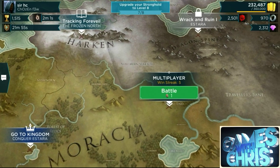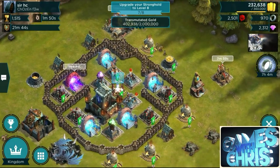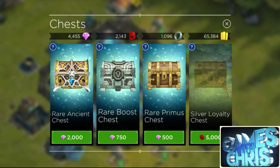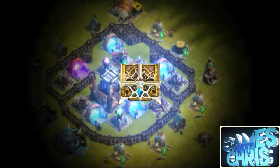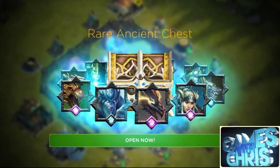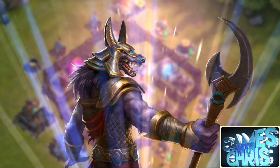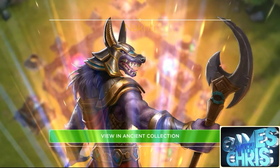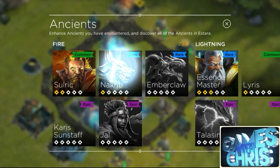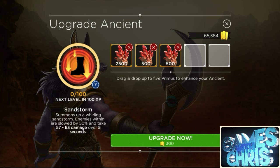Now we're gonna go back home for just a second, clear out my gold, and open up the rare ancient chest so you guys can see the new ancient I got — I was really thrilled with it. My gems magically went back up to 4,000, and here we go. I want Talism or Emberclaw so bad. Let's see — drum roll — Talus! The best fire ancient. His level three ability is so strong. Let's take a look at him and level him up a bit. I've got some fire promise — gonna put about 3,500 into him.